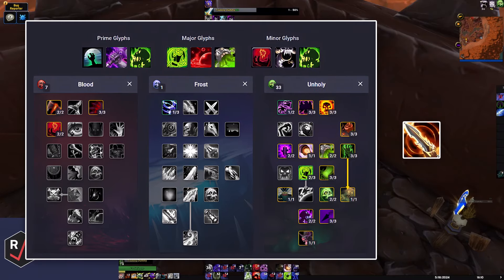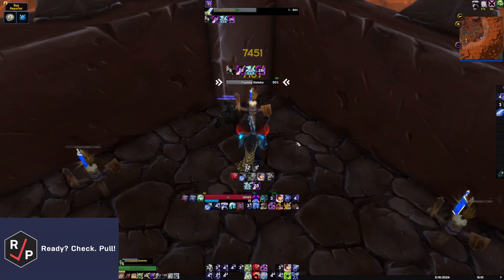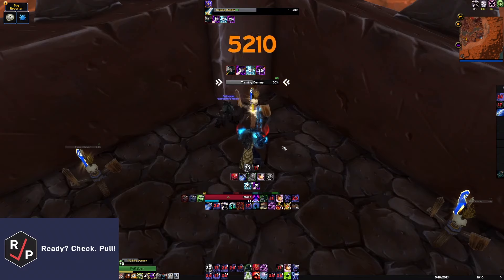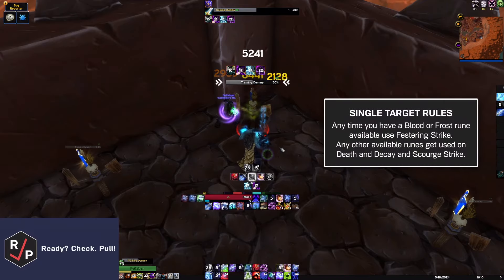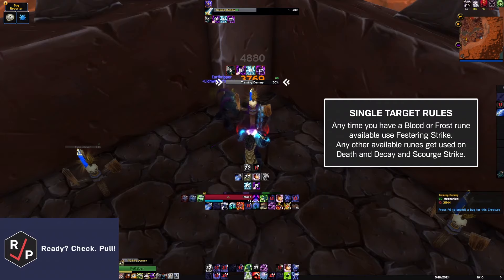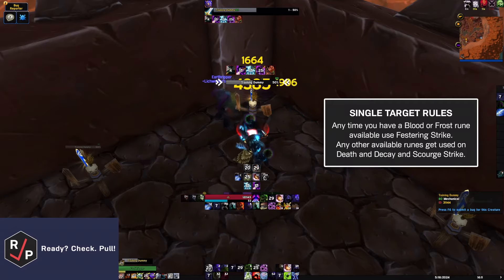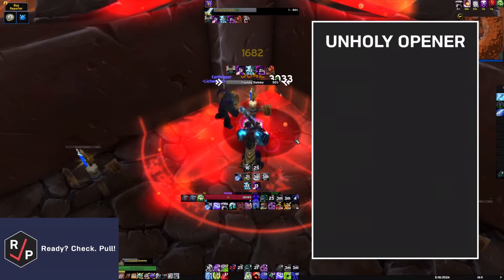This is your talent build and glyphs, and you'll always put Rune of the Fallen Crusader on your two-hander. For single-target DPS, the basic idea of Unholy is simple: ignoring your cooldowns, and after your diseases are up, anytime you have a Blood or Frost Rune available, use Festering Strike. Any other available runes get used on Death and Decay and Scourge Strike. That's all you need to remember if things get crazy.